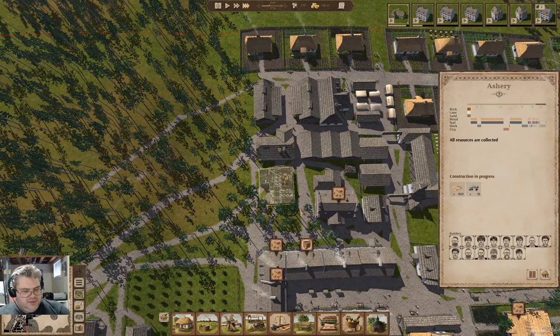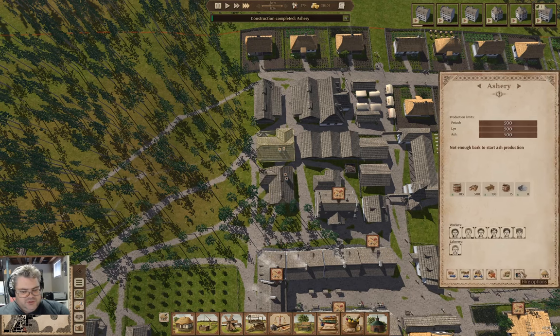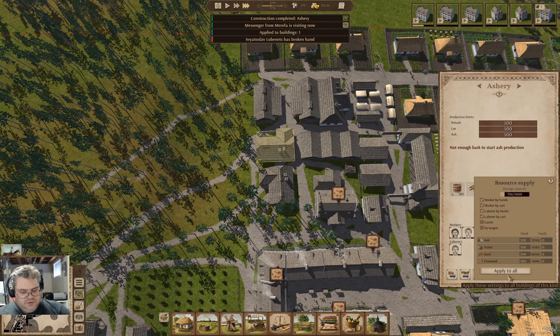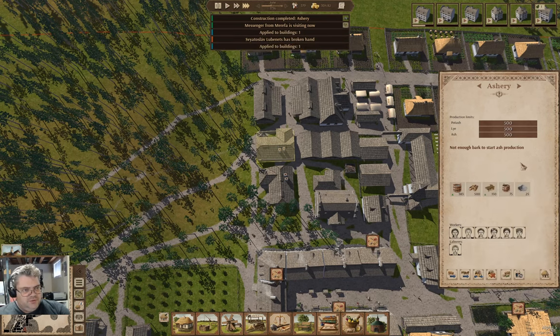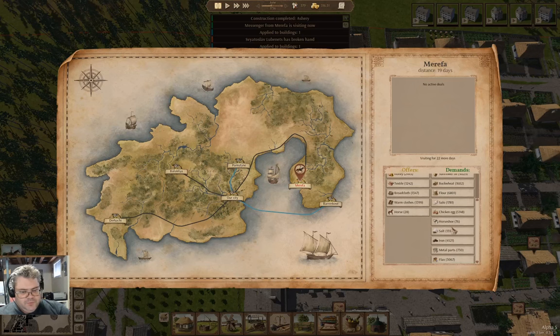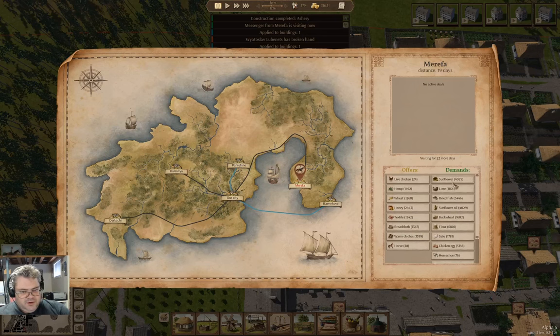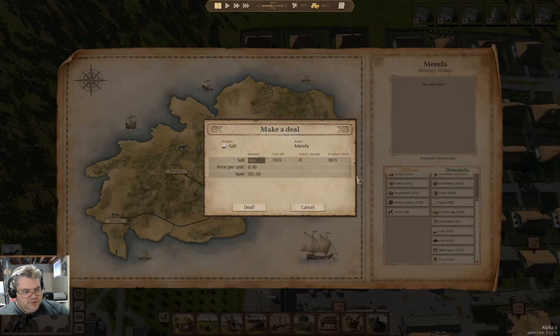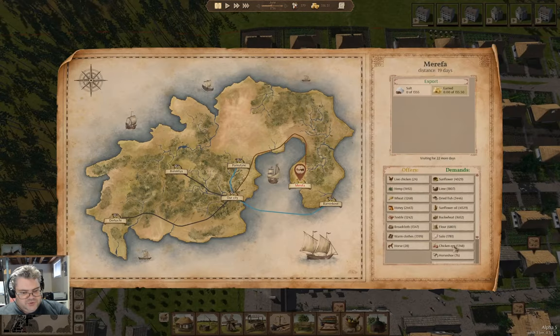Another building has finished. We'll go into higher options, apply to all, resource options, apply to all. We have a broken hand. There's a messenger - they are demanding stuff. Salt - do we have any to export? We can export some.